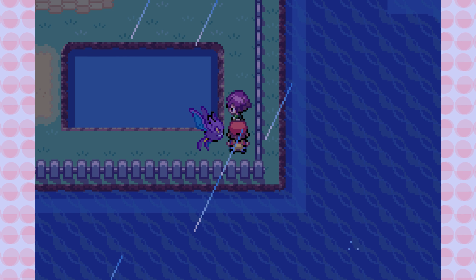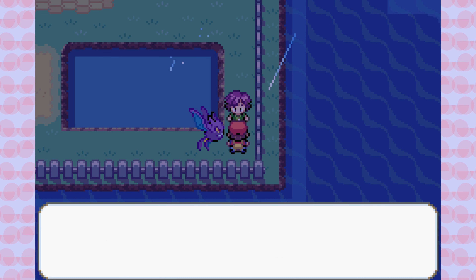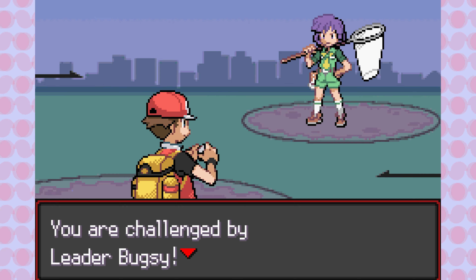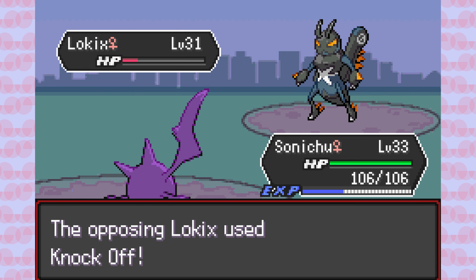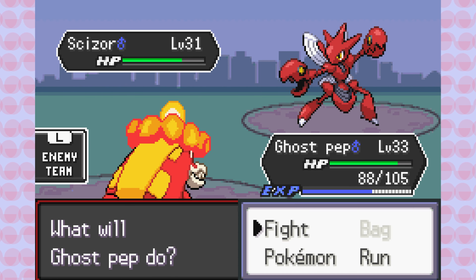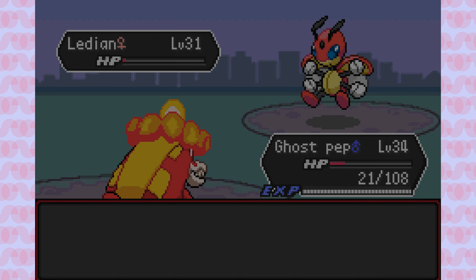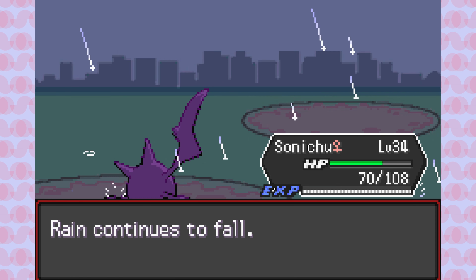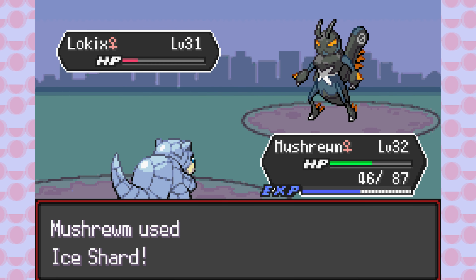The Bugsy battle is set in a rainy environment, making it harder for fire Pokemon due to reduced fire damage. Bugsy starts with Lokix, a new Gen 9 Bug/Dark Pokemon — I lead with Air Cutter, but Scizor is quickly swapped in so Ghost Pep exploits the 4x Fire weakness. Next is Ledian with a surprisingly strong punch moveset — Sonic Chew deals major Flying damage. Sonic Chew continues carrying through Scyther. Lokix returns with minimal health and Mooshroom lands a priority super effective Ice move to close it out.